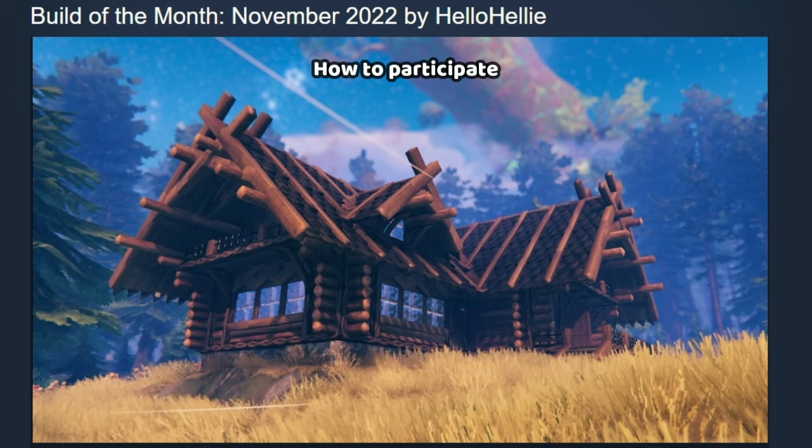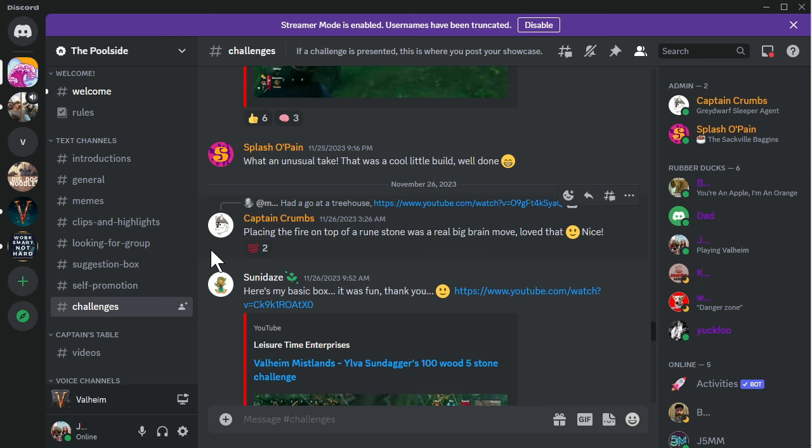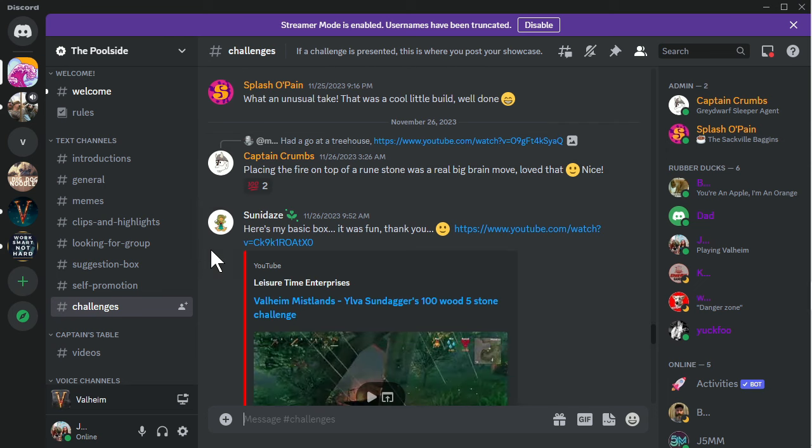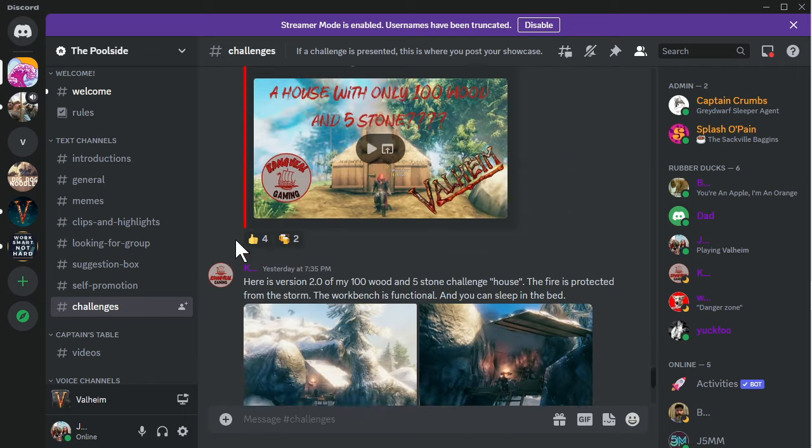If you look at the people who often win Valheim competitions, they're architects. Like really, they're such good designers, and it's rather intimidating. But this challenge is totally doable, and it's something really fun that anybody can participate in. You can just make your building and then share it in Discord, which you can join by checking out the video. There's a channel called Challenges, and here is where people submit their entrance.